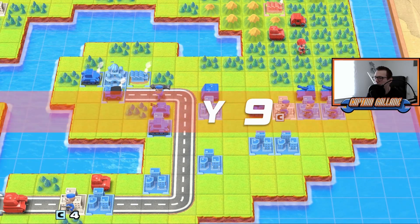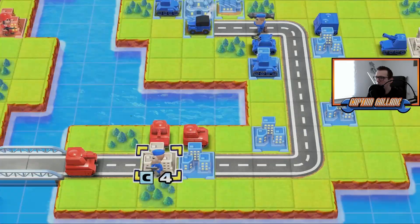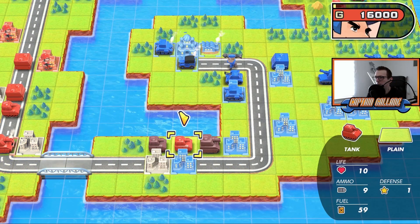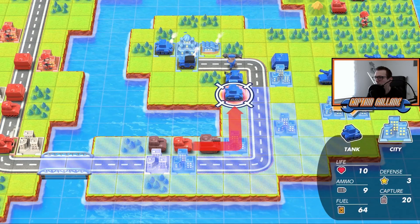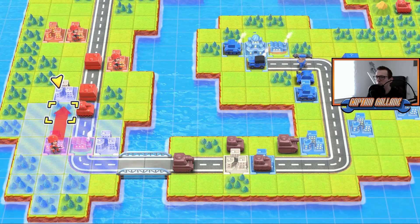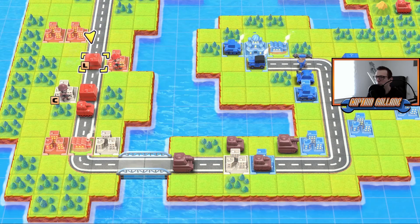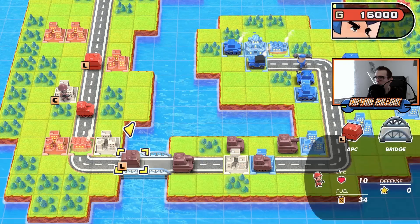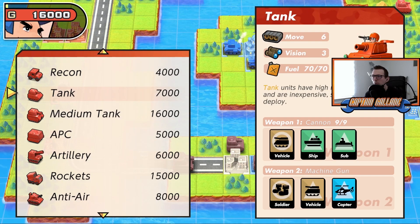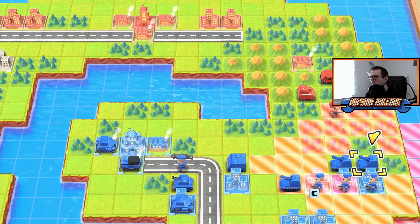He's building recon on the tank — doesn't benefit from that. Push there. We're gonna exterminate him from the city, so we'll recover. Just did that to get some defense there. In the car, let's drive. Maybe a normal tank. Here I'm just distracting him basically — I'm not gonna do anything here.